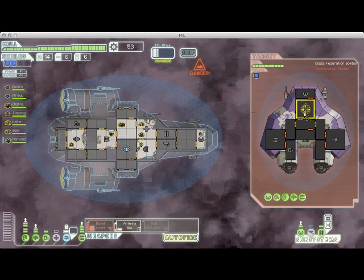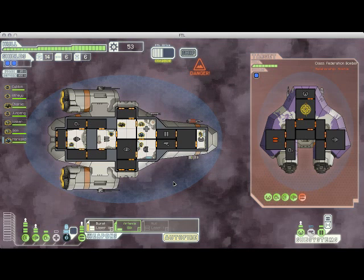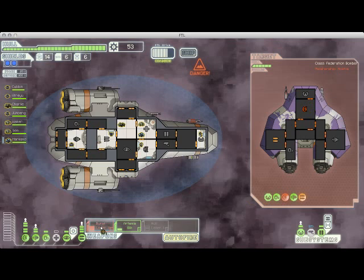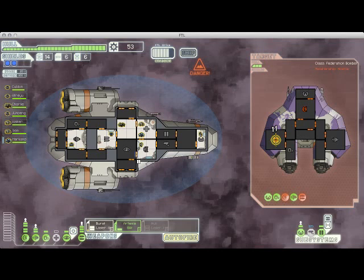Our missile missed, but there we go — I was able to take out all of his weapons with that one burst from the lasers. Now I can just retarget my lasers on his shields without worrying about taking any more missiles, because cloaking has a pretty long cooldown and enemies will generally be able to get off multiple missile shots before you can recharge. He's offering a pretty wimpy reward for letting them live, but they're pirates, so we're going to keep hitting them.